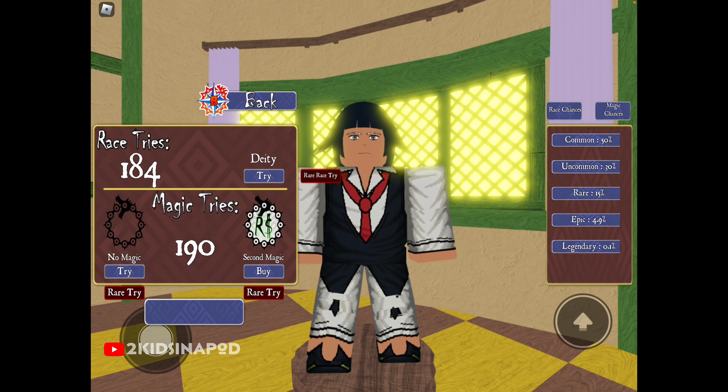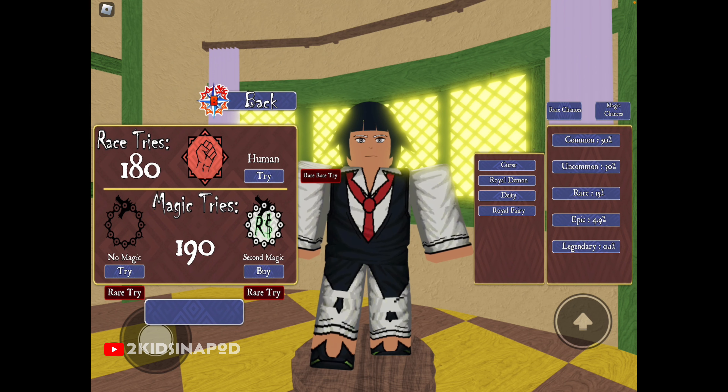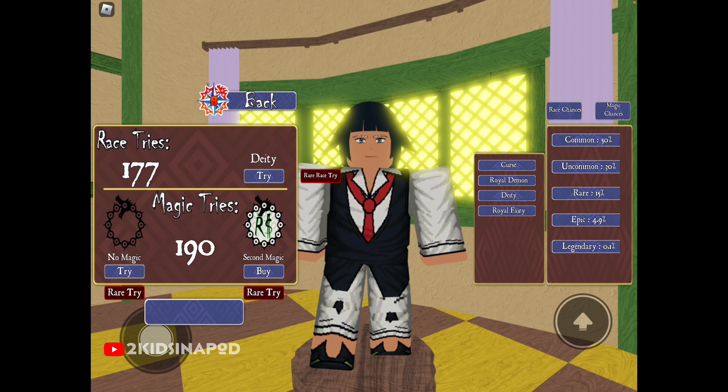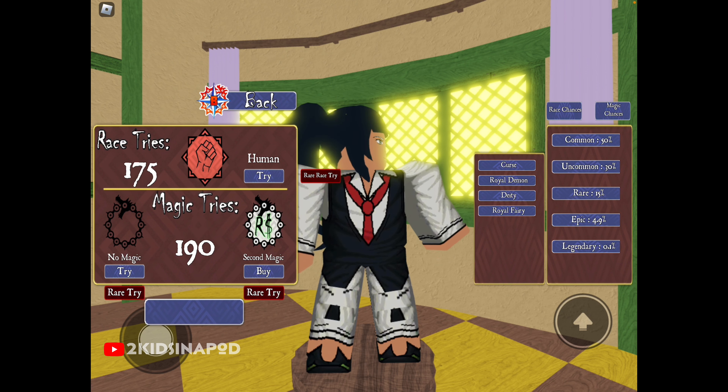Now let's try the race spins. We want demon or legendary — legendary is Royal or Fairy. We want Royal of Fairy! Still Royal Fairy... I see how many times we get Human. Come on, I'm a human but I want to be a Fairy or a Royal Demon. Please, make me a demon!